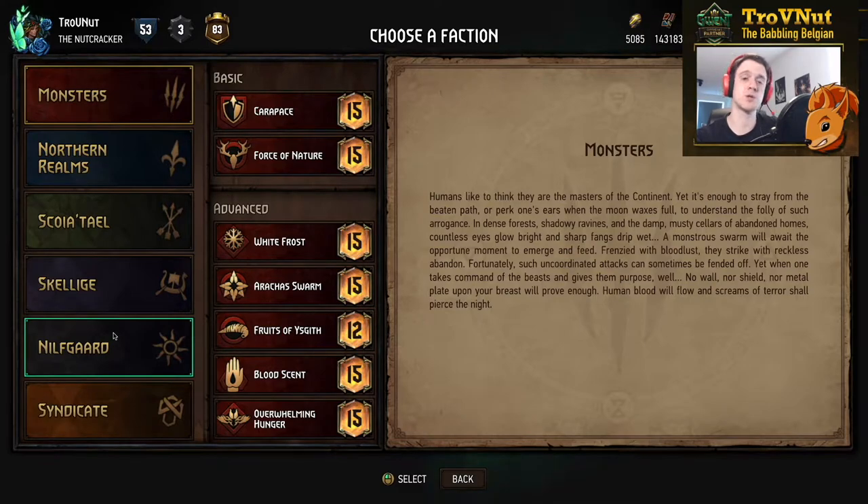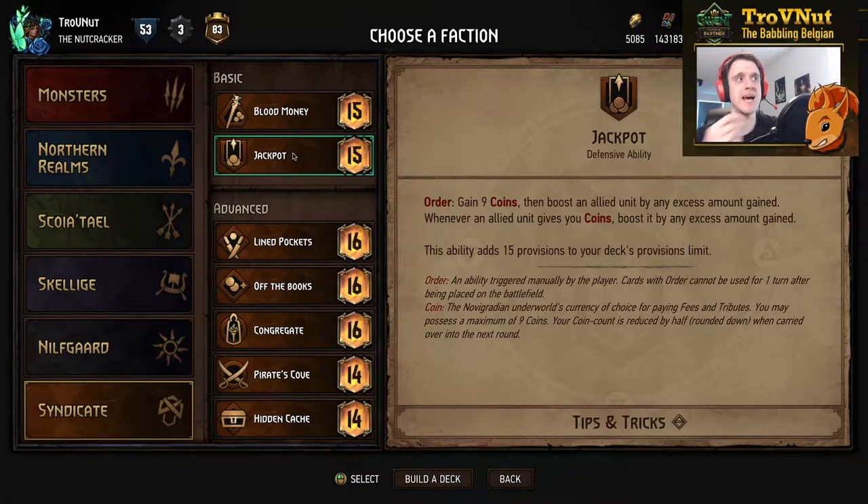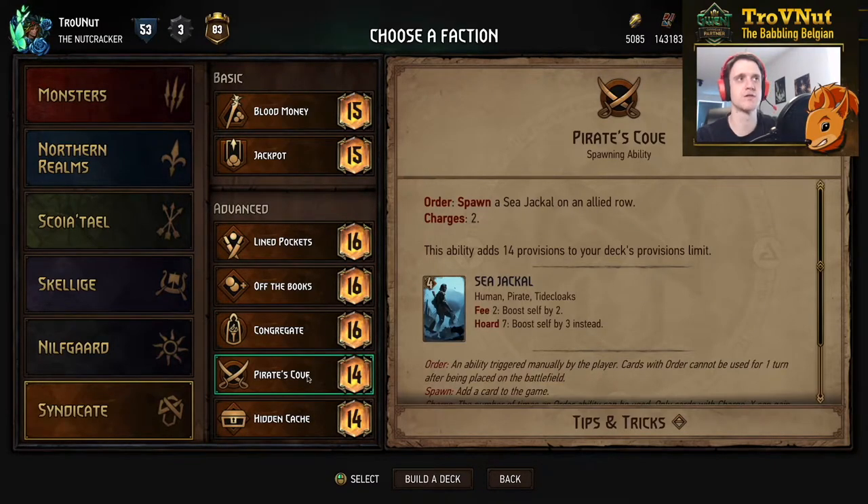There's also been a nerf to Syndicate leader abilities. Both Jackpot with its new passive ability and Pirate Scove have been nerfed by one provision. Jackpot goes from sixteen to fifteen and Pirate Scove from fifteen to fourteen. Jackpot is still higher in provision bonuses than Pirate Scove, which I don't agree with. Personally I think the provision bonuses should have been swapped — Jackpot at fourteen and Pirate Scove at fifteen. But you can expect a lot more Jackpot on the ladder in the coming weeks.